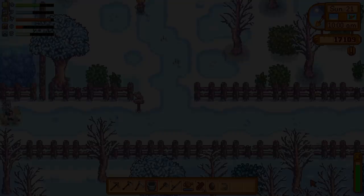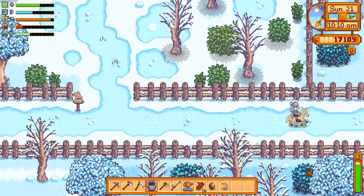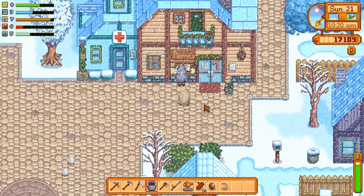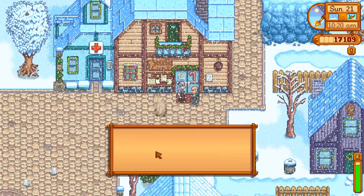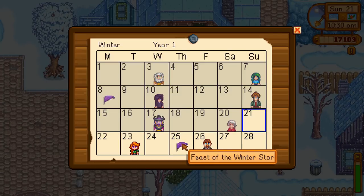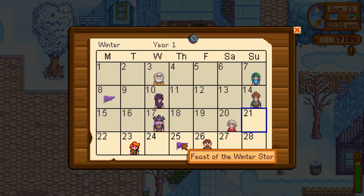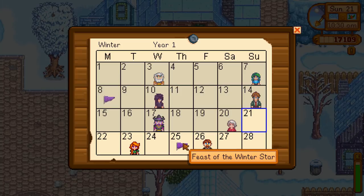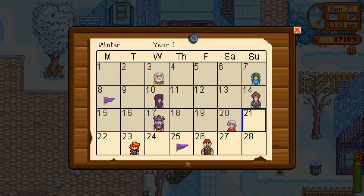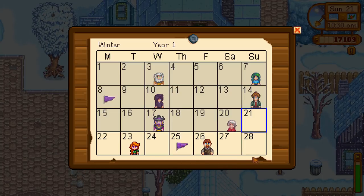Before we go to the desert, I want to check the calendar because I'm about ready to wrap up winter. 'Aren't you cold, George?' 'They don't make sweaters like they used to.' I might be skipping over a few days, but there are still some events left — the Feast of the Winter Star. I think we're going to do only one or two more episodes of winter. I'll play through three days including Leah's birthday off camera, then do the Feast of the Winter Star and Clint's birthday in one episode, and then the last two days of the season in the next — and then we'll be starting year two!